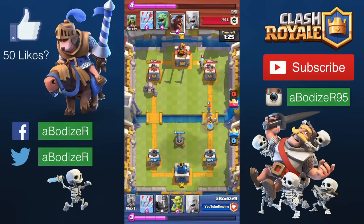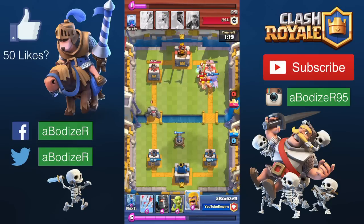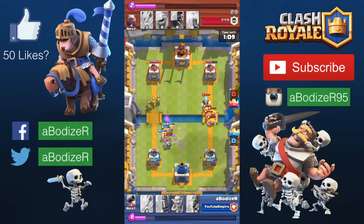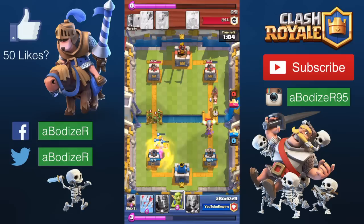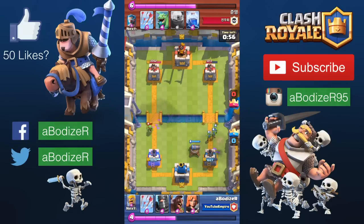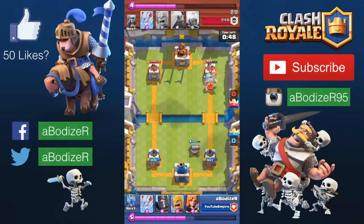I really like how the strategy works where the hog rider goes to the tower while the dark prince can hit many troops at a time, basically like a prince, and can also push to the tower after that. As you can see, the barbarians destroyed the golem really quick, which I think is a great way to take the golem down.